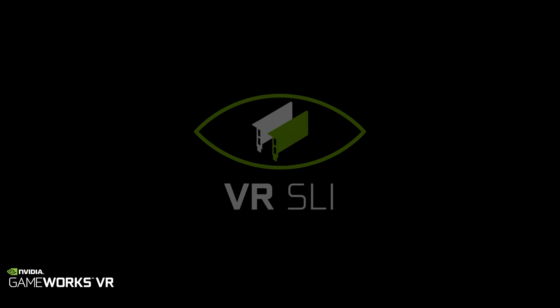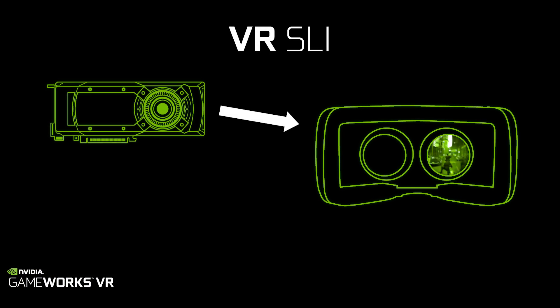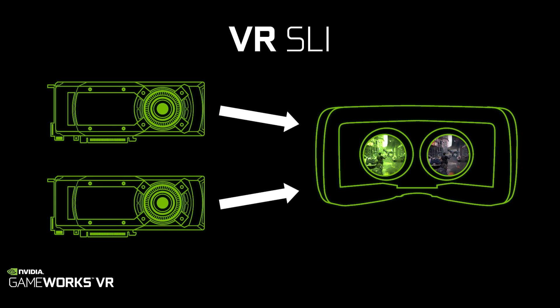There are five features as part of our GameWorks VR SDK. The first feature is called VR SLI, and as everyone knows, SLI is a way to use multiple GeForce GTX GPUs in parallel to scale performance. With VR, we can have one GPU render the right eye and one GPU render the left eye to improve performance for virtual reality games.